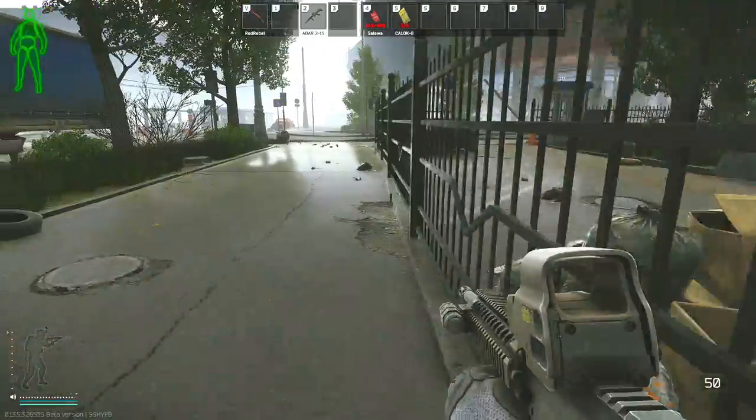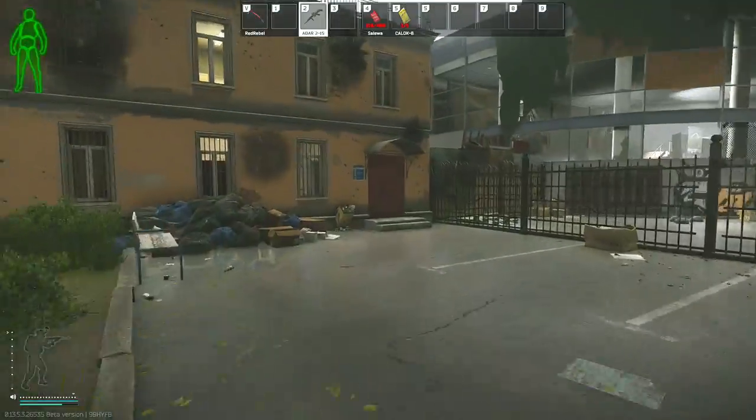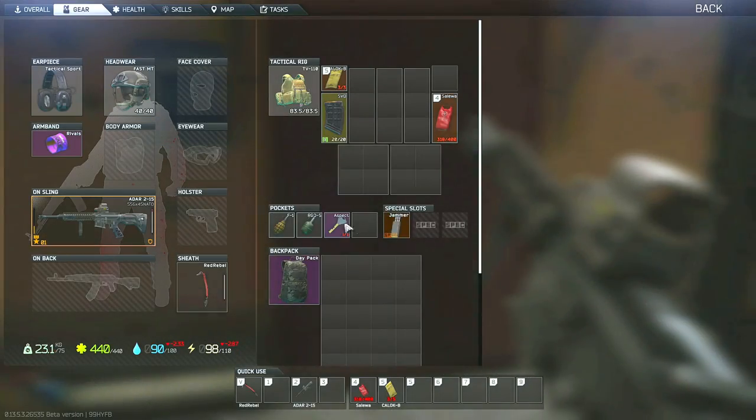So we're here on streets and this is the Aspect building. To get into this building using the key, we do have to go around the left side of this iron fencing to the front door, which is where you can unlock it using the key.